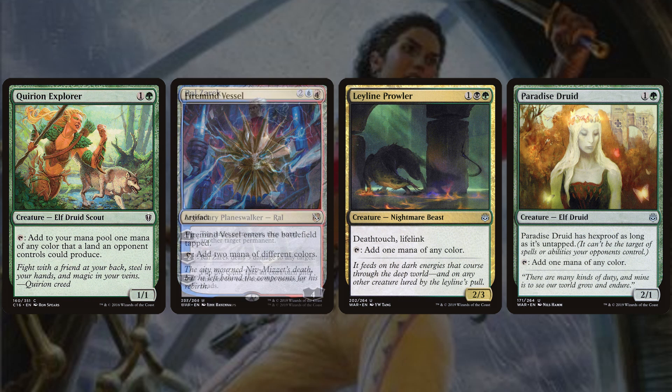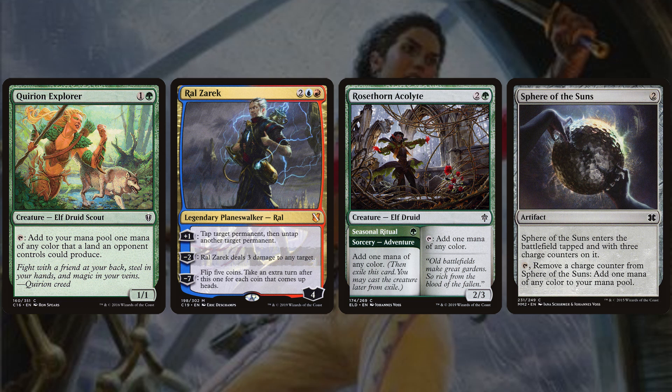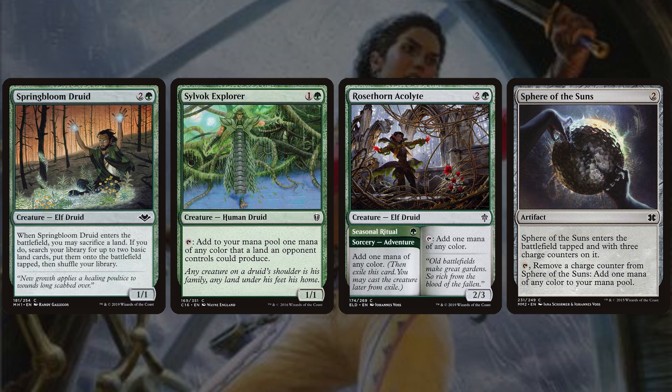We're also running Quirion Explorer, Ral Zarek, Rosethorn Acolyte, and Sphere of the Suns. Rosethorn Acolyte is an adventure card — a 3-mana 2/3 that taps for any color, with an adventure called Seasonal Ritual: for a single green, cast a sorcery that adds one mana of any color. This helps fix our mana early, and also lets us Possibility Storm into Primal Surge. Rounding out ramp are Springbloom Druid and Silvok Explorer.